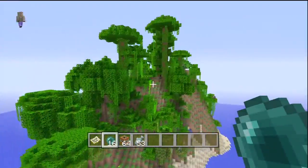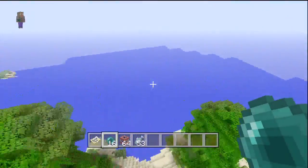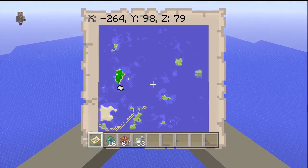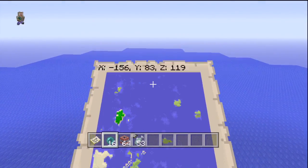You don't see a Jungle Survival Island every single day, so that's definitely really cool. It's really small as well, and as you can tell, the seed is mostly water. There is a sand biome to the bottom left-hand corner of the map, and you can get glass and stuff like that from there.